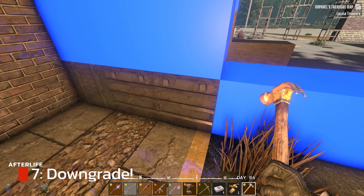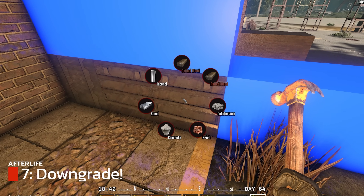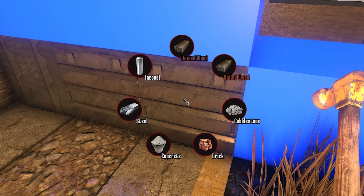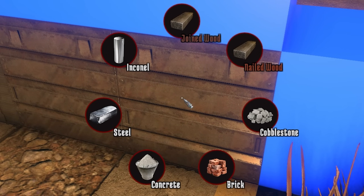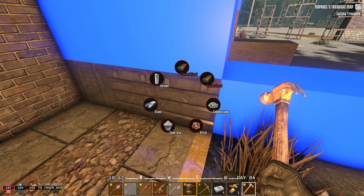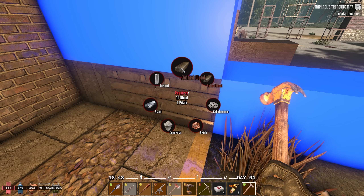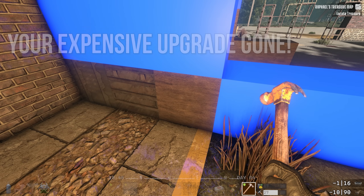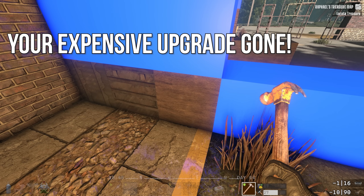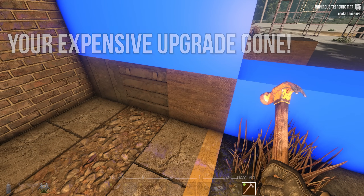When building or doing construction, be careful of the resources you are using, especially when downgrading. By pressing and holding the R key, you can choose which resource you would like to use. If you have the wrong resource selected, you can easily downgrade very quickly, especially with a faster mallet or hammer. Downgrading is very easy and fast and you may lose your upgraded block.